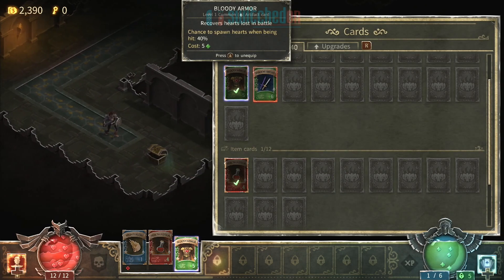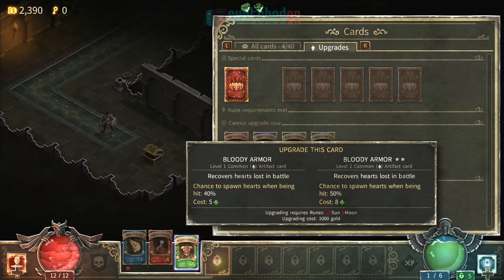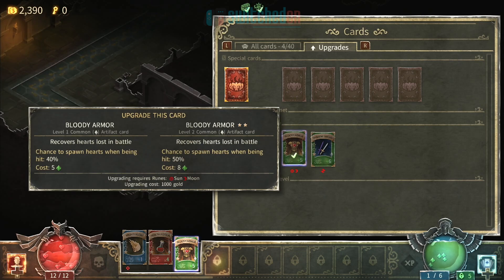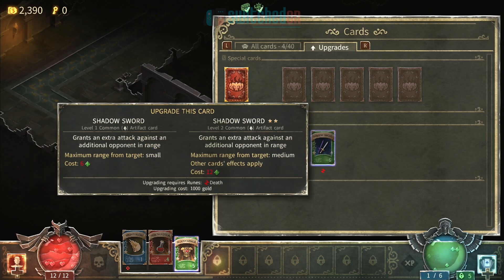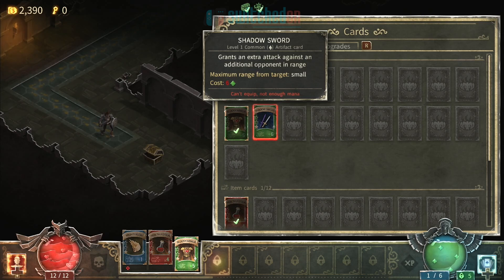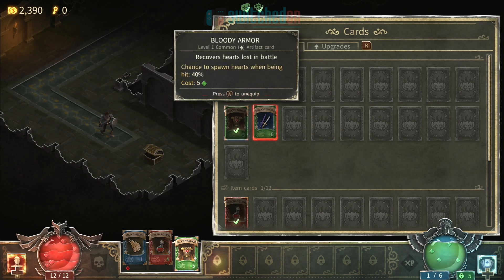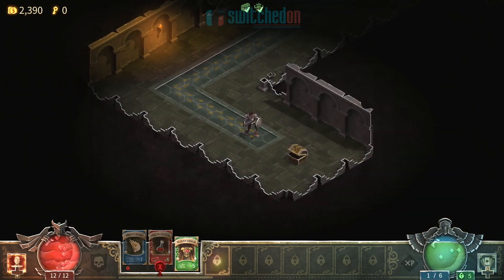If you tap up on the D-pad you get access to all your cards. There are 40 different cards to collect. You can also upgrade cards by spending rune cards — you get different types of rune cards. You can see the symbols in red underneath those cards. So this needs one square rune card, this needs one moon rune card, this needs a sun and a moon to upgrade it, and so on. Here's your deck where you unlock cards, and you can place them into your hand below. At the bottom of the screen, that's where your hand of cards is. At the moment I've got access to three cards that I can use, and I can unlock extra slots as the game continues. I can flick through those cards with the L and R buttons.